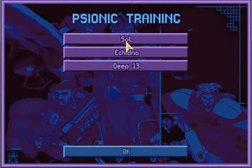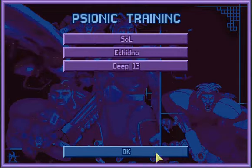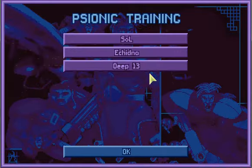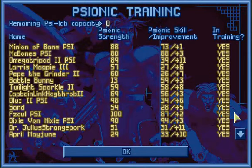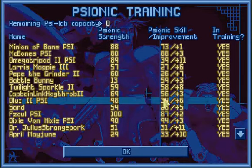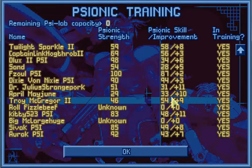No one needs to go in there. Did I have anyone who newly went in? McBones has an 88 rating for psionic skill. 73 for Minion of Bane. 94 for Dixie. 87 for Fizzul. Unfortunately most of the rest haven't been in long enough, but it could be worse.